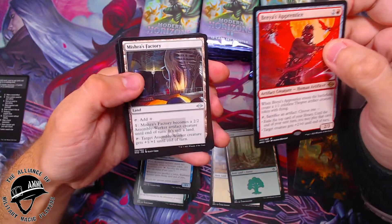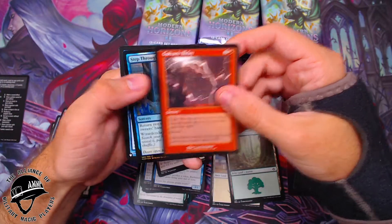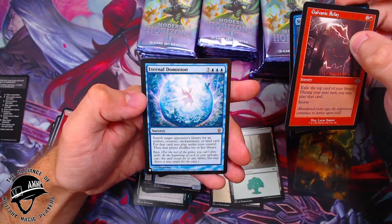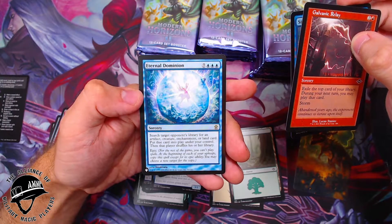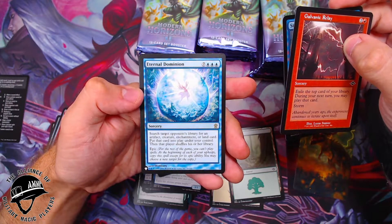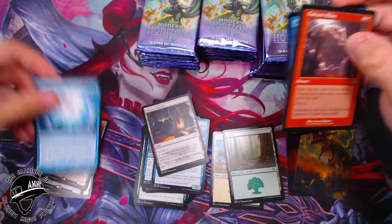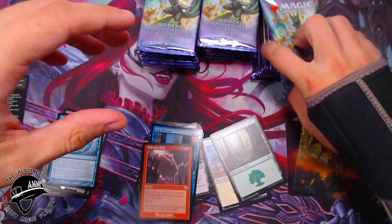A Mishra's Factory — nice, that's fun. Galvanic Relay, a Step Through. Oh, an Eternal Dominion — I don't think I've seen this card before. It says search target opponent's library for an artifact, creature, enchantment, or land card, put it into play under your control, then that player shuffles. Epic — for the rest of the game you can't play spells. Ouch! That's pretty cool though — I'll have to brew some jank around that, seems like a ton of fun.